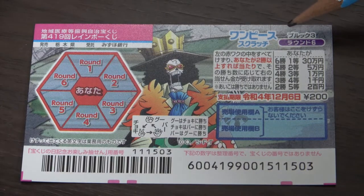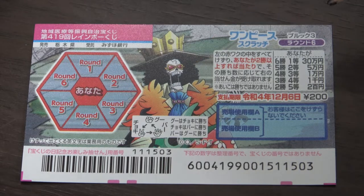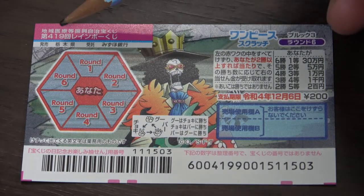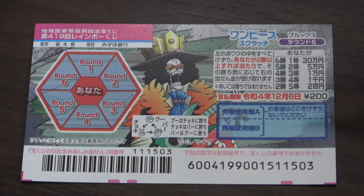Buruk-san — Buruk, which is Brook, this character's name. Round six. This is for game 419, Rainbow Kuji series. The jackpot is Sanjumun. It just came out today, so the sales period is from November 10th until December 7th, and the ticket costs 200 yen.